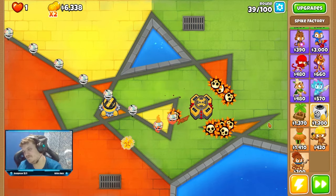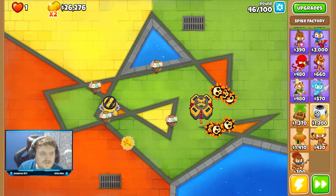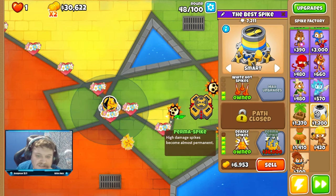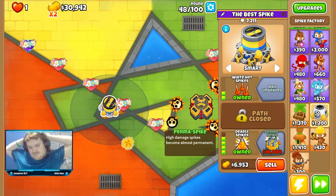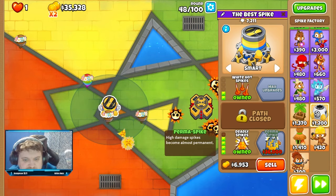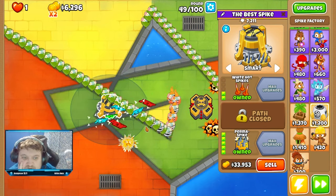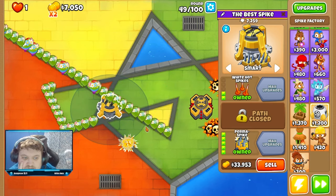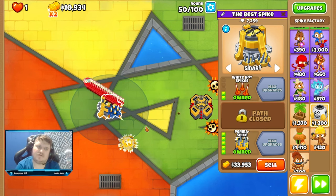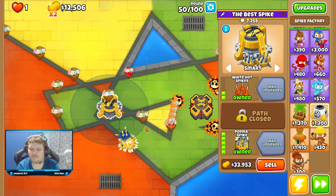We can't use banana farm either because my challenge here is to only play the Spike Factory. Now we soon have the max upgrade on the Perma Spike. It's a little bit more expensive than it used to be. The big question is, how far do I get? I could also spend money on other towers to boost the attack speed on it, but I don't think it's worth it.